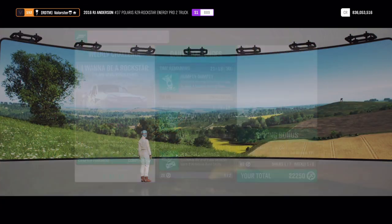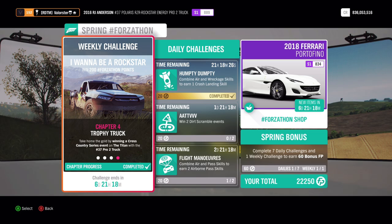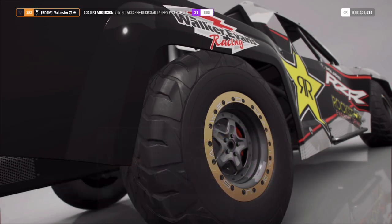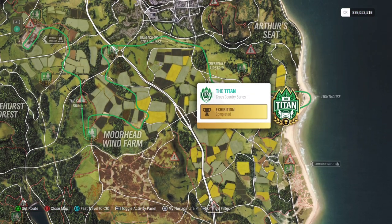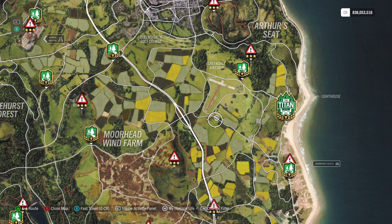For the next one, we just need to do the Titan. The Titan is on this side of the map. You can set the drivatars to New Racer to make it easier to win. That's it for the Forzathon.